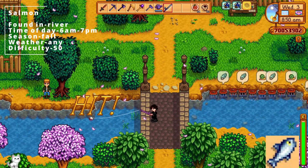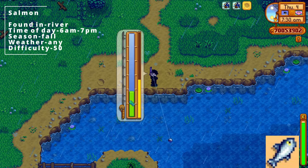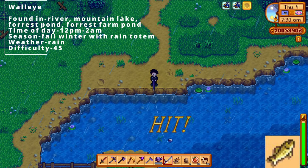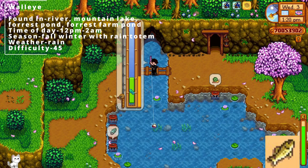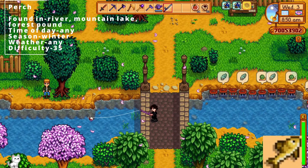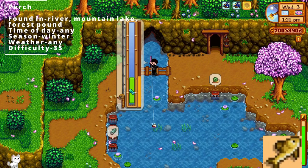The salmon is found in all the rivers between 6 am and 7 pm. Season is fall, any weather, difficulty 50. The walleye can be found in any of the rivers, the mountain lake, the forest pond, or the forest farm pond. It has to be between 12 pm and 2 am, the season has to be fall or winter, and the weather has to be raining. Difficulty is 45. The perch can be found in any of the rivers, the mountain lake, and the forest pond, at any time of day, it has to be winter, any kind of weather, and difficulty level 35.